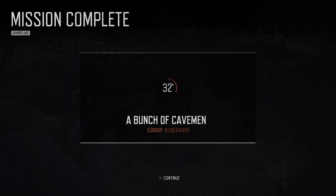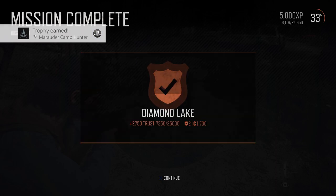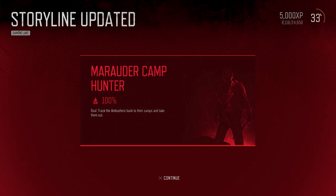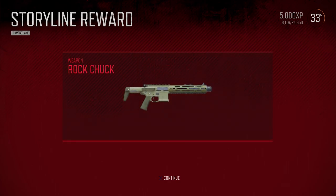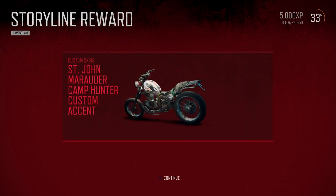A Bunch of Cavemen is complete — 5,000 experience for that, and we got the trophy Marauder Camp Hunter. Diamond Lake Trust goes up 2,750, and the Marauder Camp Hunter storyline is complete. That unlocks a new weapon — the Rock Chuck. And we also got a new custom skin: the St. John Marauder Camp Hunter custom action.